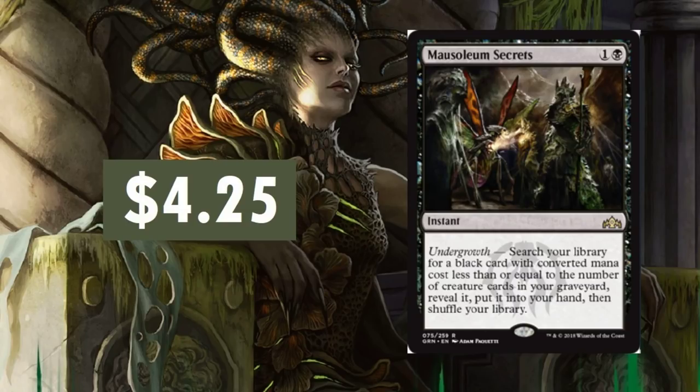First up we've got Mausoleum Secrets. This one I'm a little surprised that it's only $4.25. I thought it would have a stronger presence in the beginning. This is one card, because it's a tutor ability, I can see going up in value. I'm not sure if it's going to take until after this current standard or during this standard, but it's a tutor card and it's not a bad one. So $4.25 — I think it was kind of surprising that it's starting at such a low point. I'd expect this one to go up.